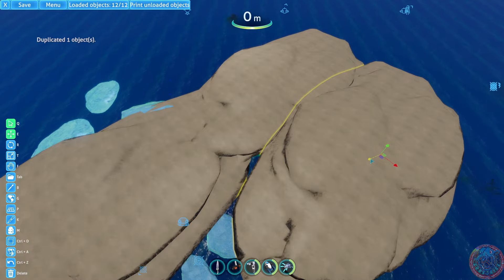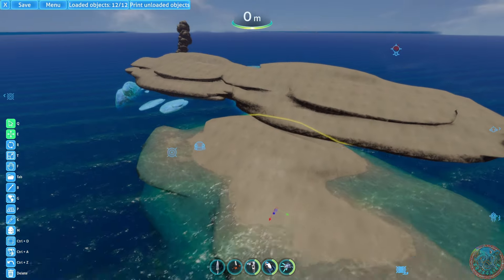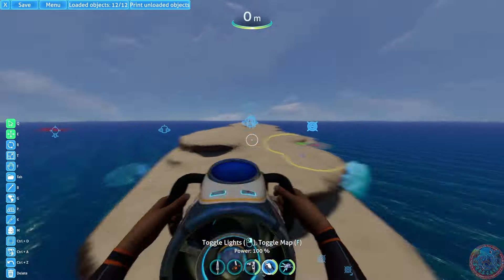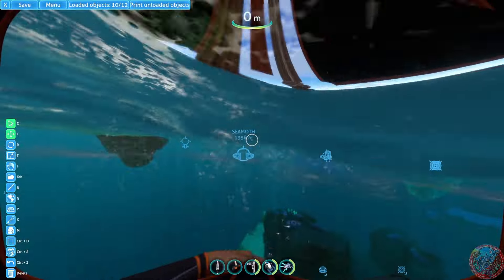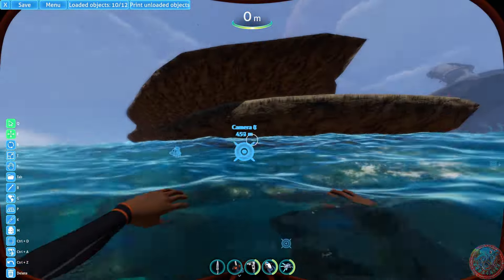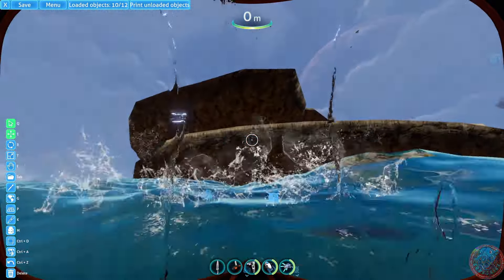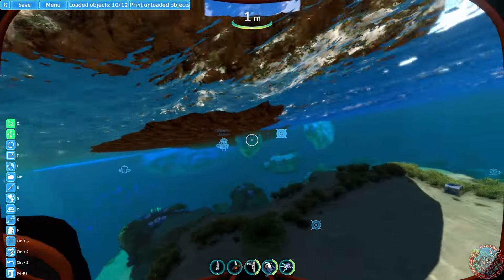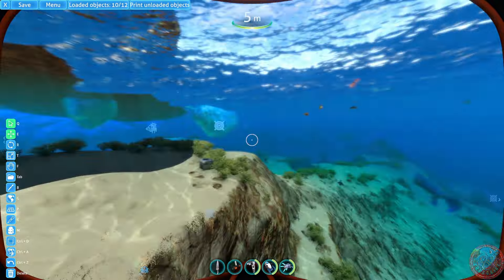Look at this epic land mass we just made — you can create an entirely custom map. The only thing about rocks is the hitbox is a little odd when you've stretched a small object, so it might have weird collision. If you want to build a custom land mass, you're probably better off using the terrain builder or terrain editor.